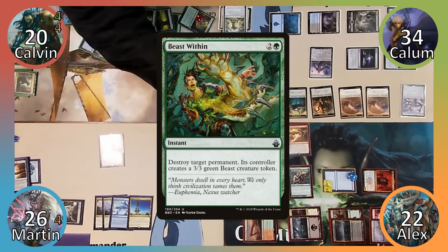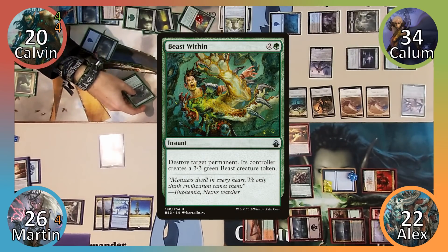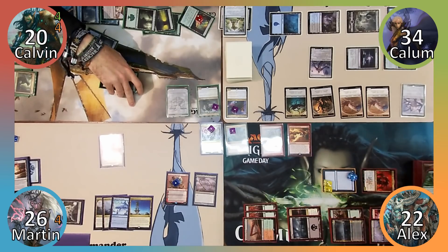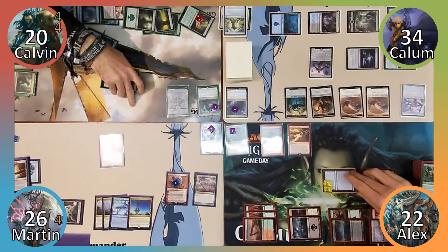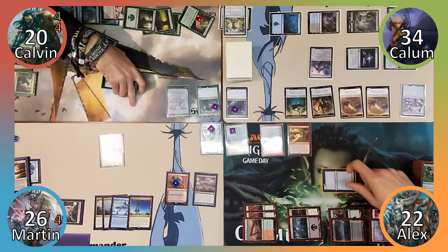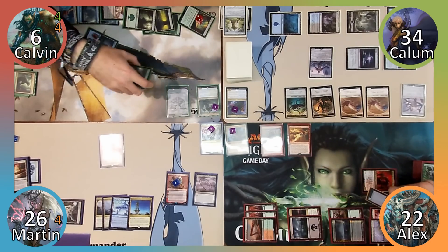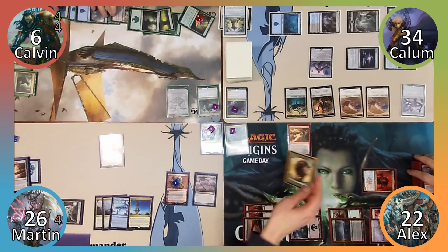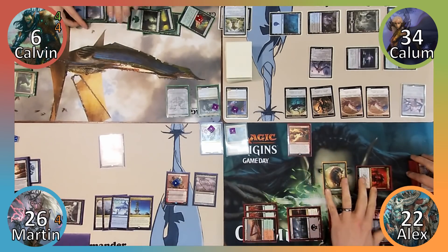Alex passes and Martin sacrifices his Terramorphic Expanse to put a Mountain into play. Martin plays Spire of Industry and casts Duretti, Scrap Savant, using his minus 2 ability to sacrifice Door of Destinies and return Sharuum to the battlefield. Martin uses Sharuum's ability to return Whip of Erebos to play. Calavin responds by casting Beast Within targeting Goblin Bombardment. Alex sacrifices all his creatures except Judith to the Bombardment, directing all 7 Bombardment damage and 7 Judith triggers at Calavin, bringing him close to losing. The Bombardment is destroyed and Alex gets a 3/3 Beast token.